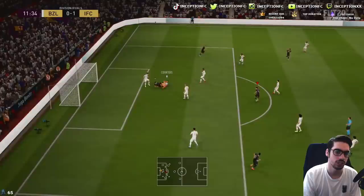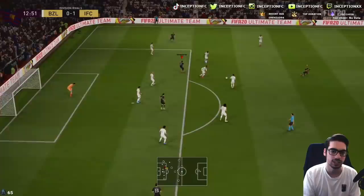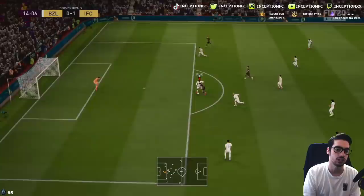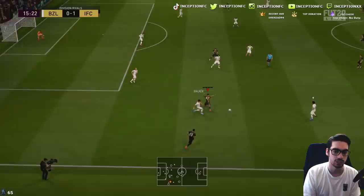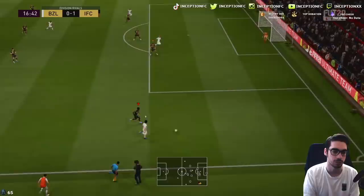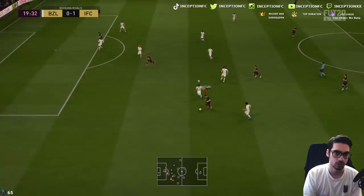Nicely done — utilizes the empty space really well. You never really want to do a one-two pass in those general situations because the player himself will make a better run. One-two plays have players usually running in a straight line, but if you just lay the ball off, they're going to utilize the empty space a little better. Right off the bat you can see that he just runs into the empty space instantly — brilliant. In the right CAM position that'd probably be the best utilization of the card. This card with a sniper chemistry style would be absolutely filthy.